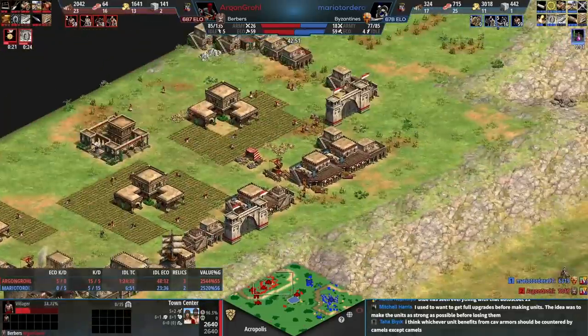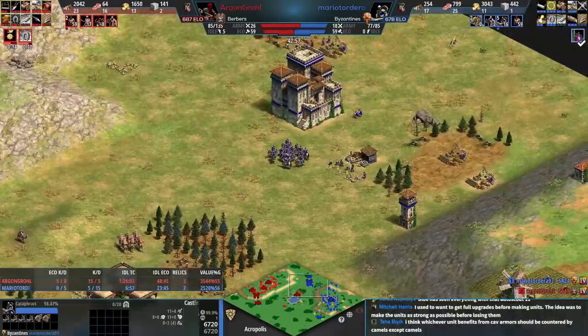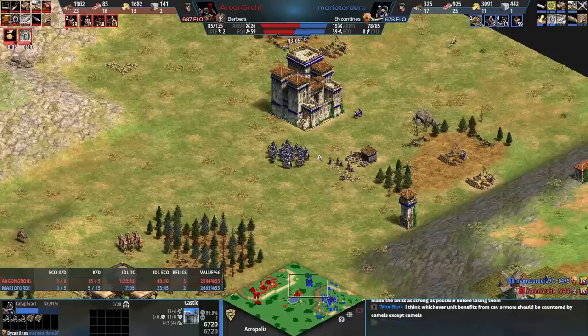The elite camel archer is one of your go-to units with the Berbers in late game if you can get there. Blue is ready — I actually think blue could afford elite cataphract as well off a one town center economy.